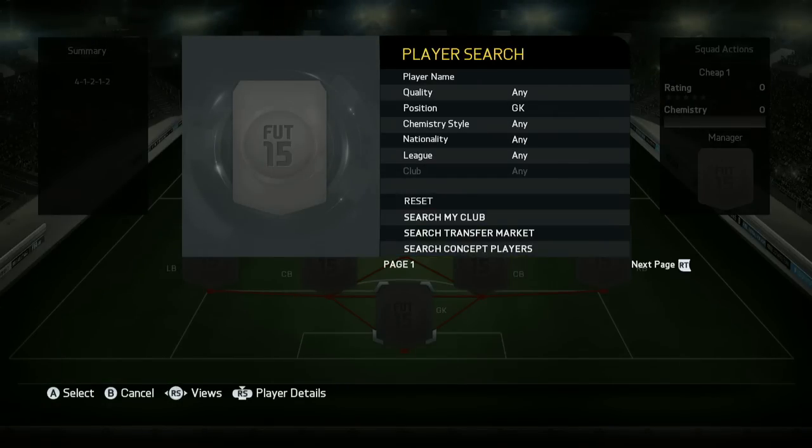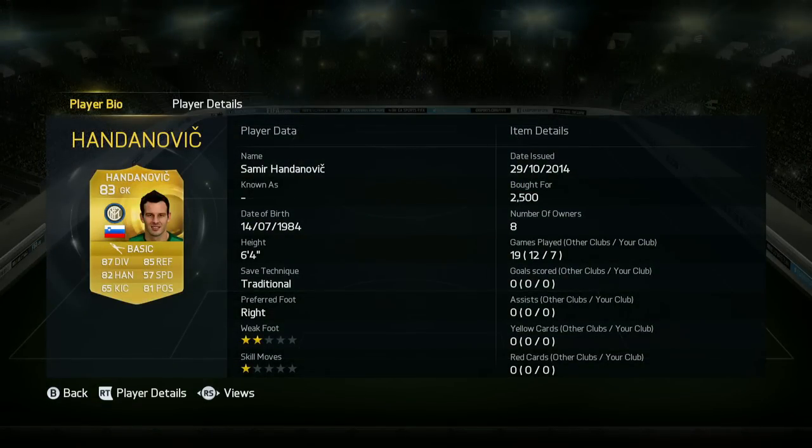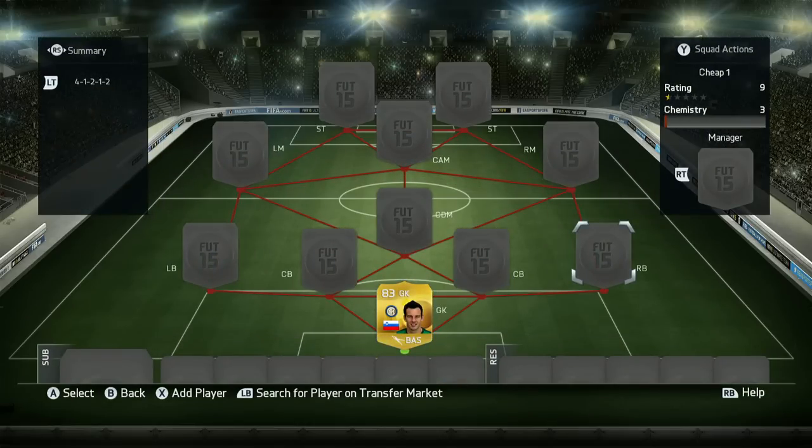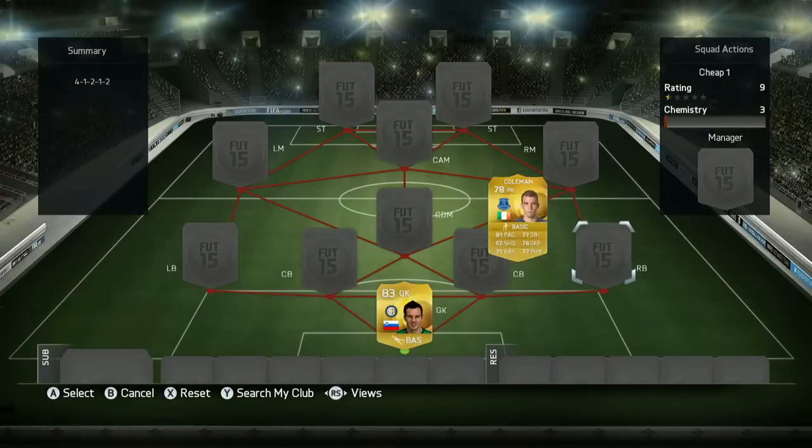Today we have got a squad bundle that is so, so cheap. It's under 15,000 coins, which I think is excellent. And it is such a competitive team, and I think it's really good for this new patch. I tried to figure out what's going to be best in this new patch, and I think I have found just the team for you guys to try out.